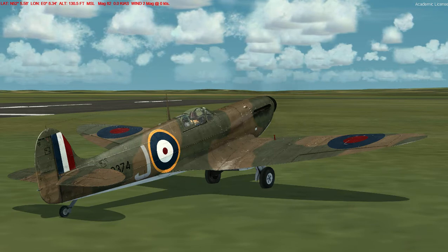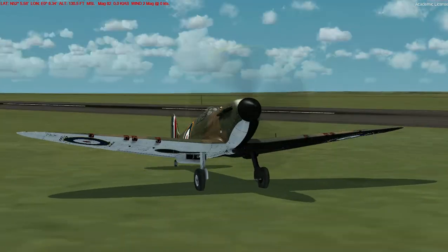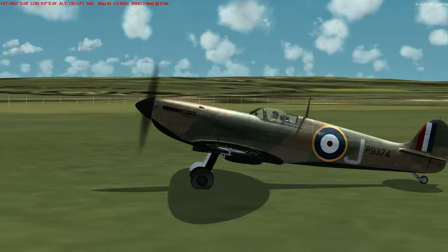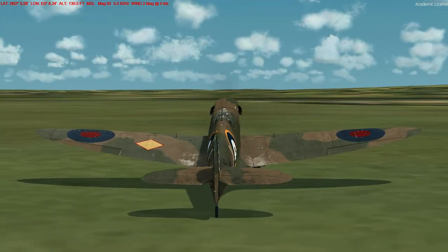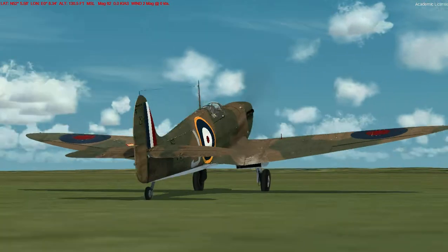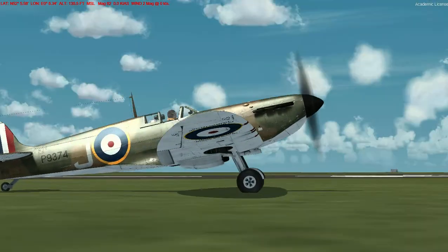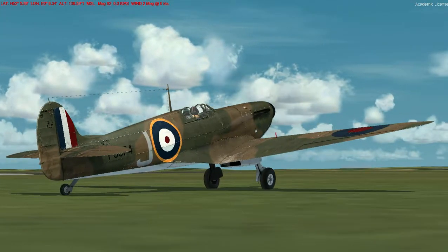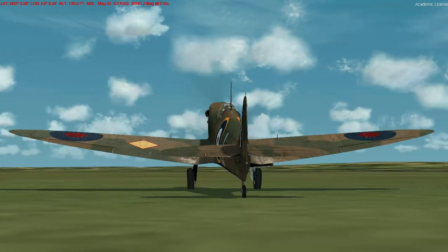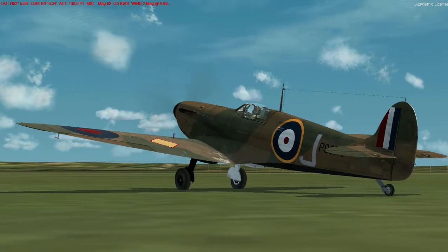Here we can see the JustFlight version — this is a Mk.1. If we have a bit of a look around it, you can see that it has the early temperate camouflage scheme where one of the undersides of the wings is black and the other one is white. That scheme was eventually dropped — it was a stupidly complicated scheme with ones with odd serials having a mirror image of the ones with even serials. They dropped all that sort of thing eventually and just went with one, getting rid of the black and white underside.